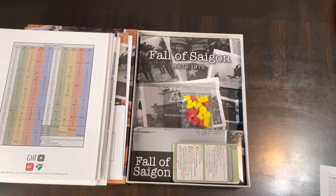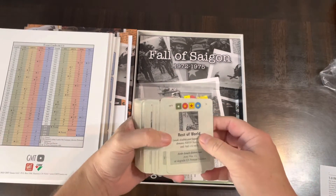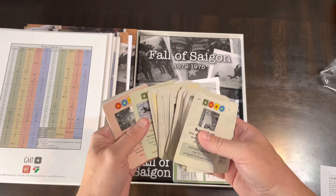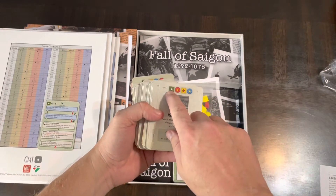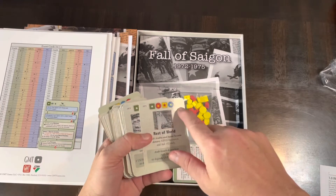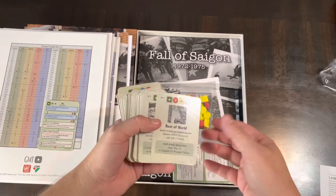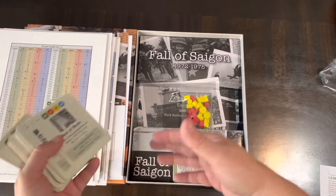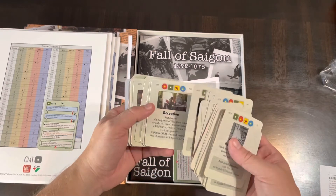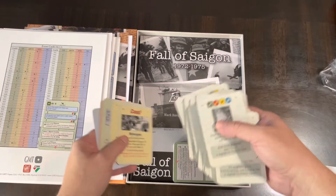Looking at the new event cards — while the designers might argue this isn't a card-driven game because of asymmetrical abilities, the cards factor in heavily. There's always an active card and a card coming up, which tells you which faction has first dibs. Cards also carry events that may be more powerful than your available operations. Several new cards are tied specifically to the 1972–1975 timeframe, including coup cards.